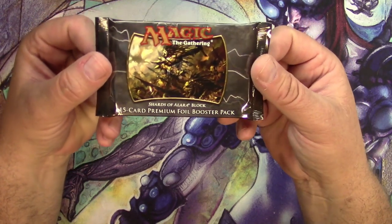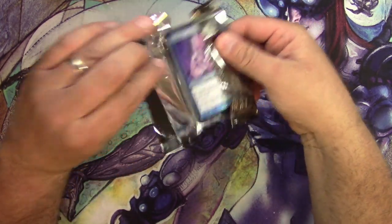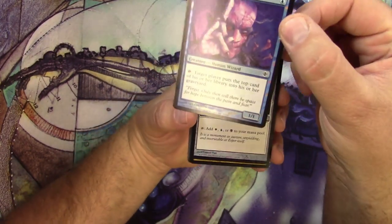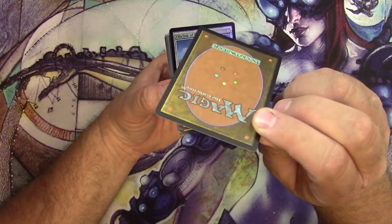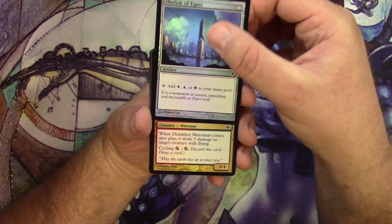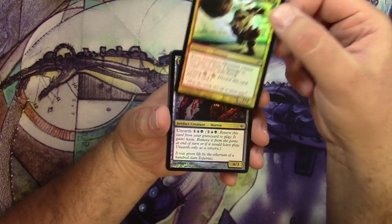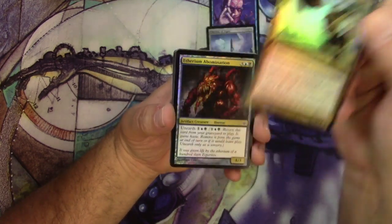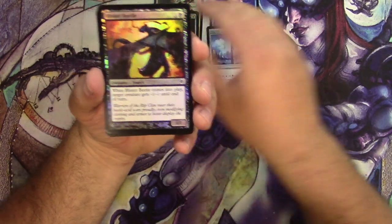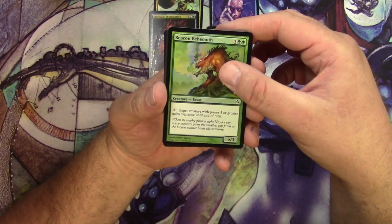Alright, 15-card premium foil booster pack, here we go. It's thick because they're all foils. Let's see how we do: Cathartic Adept — the foiling looks not too bad and not too much curling. Obelisk of Esper, nice. Deadshot Minotaur, very good. Ethereum Abomination — the foiling is subtle, not too overly foiled. Blister Beetle, very shiny. Beacon Behemoth — look at the smoke coming out of his jaws.